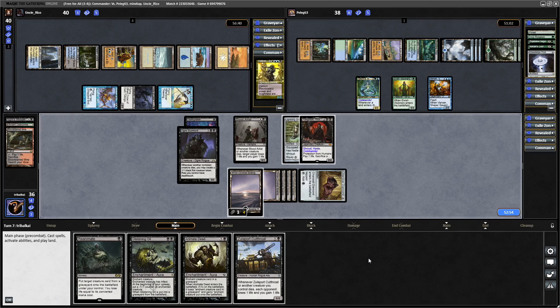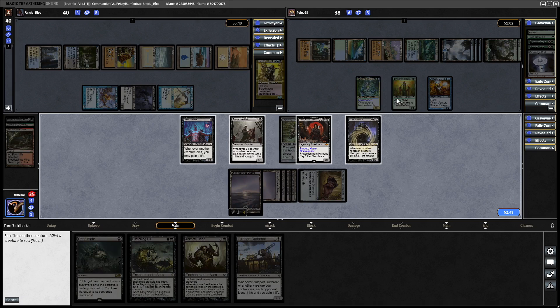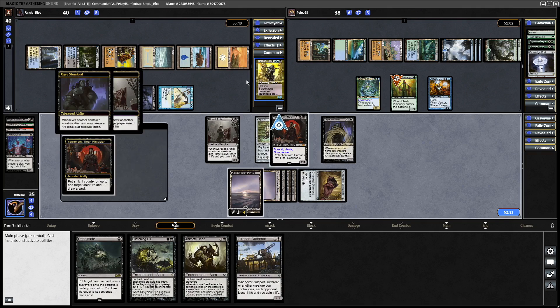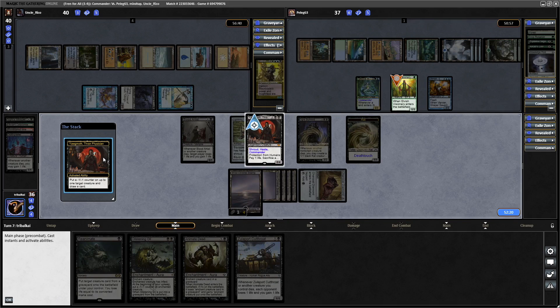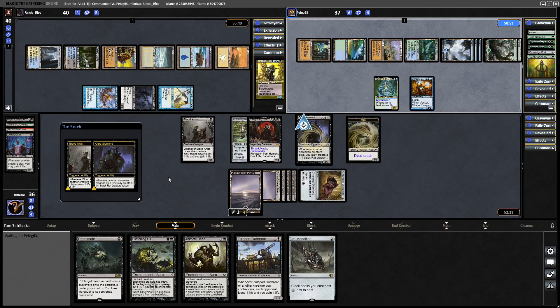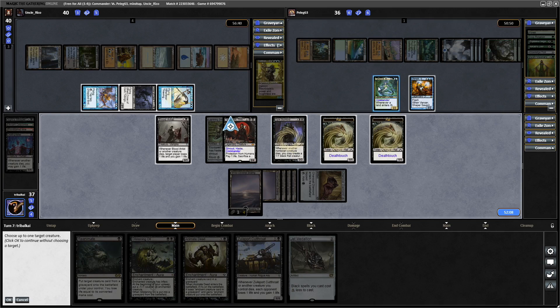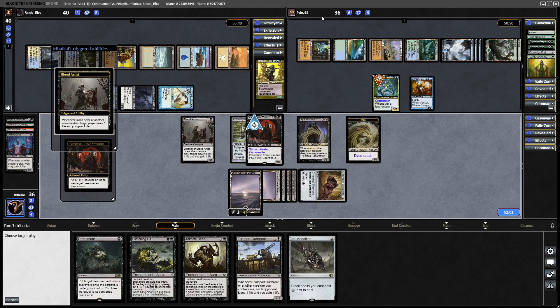Let's see if we draw into another land. Ogre Slumlord — whenever another non-token creature dies, you get a black Rat token. That is actually pretty good. We're going to have to kill off our Death Greeter. We'll get rid of the Elvish Visionary, just to get a token with Ogre Slumlord. We'll sacrifice the Death Greeter — worst case we can reanimate it. We point Yorgmoth at the Tatyova player to get a Rat token, Blood Artist will drain our opponent, and Yorgmoth puts the minus counter on the Elvish Visionary which draws us a card and triggers Blood Artist again, as well as Ogre Slumlord.